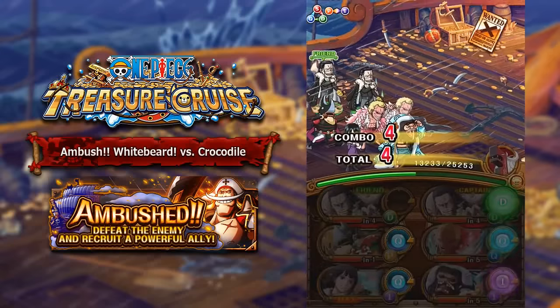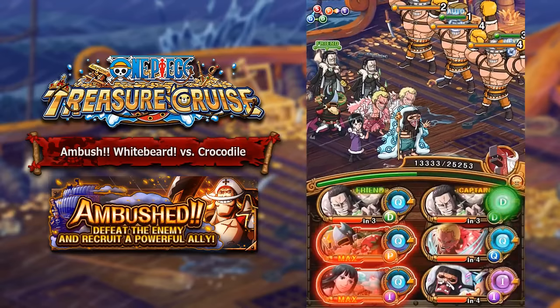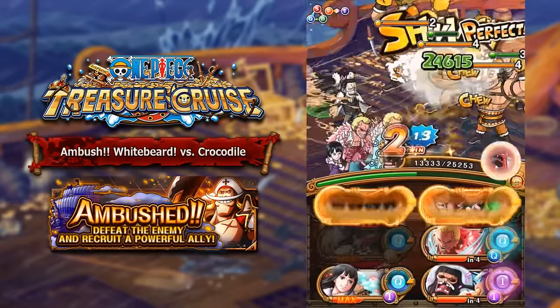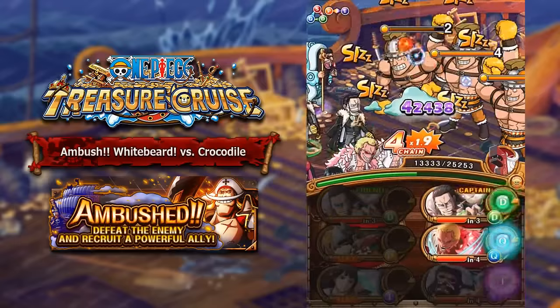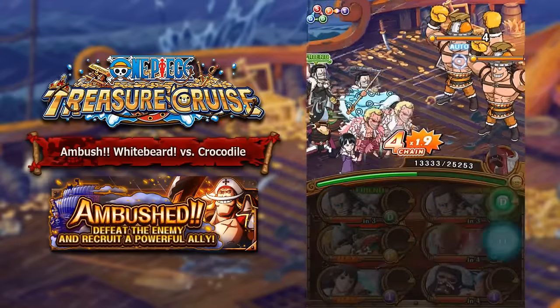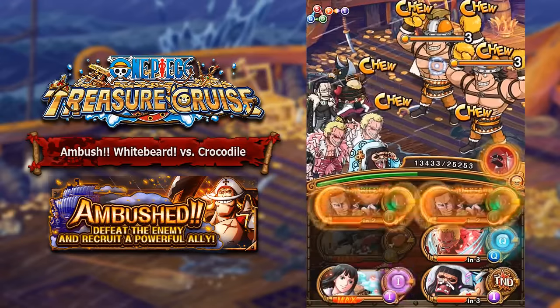This team actually has a really good answer to Stage 4, and that is Nico Robin, because she'll go ahead and deal 1,000 fixed damage. All of the Stage 4 characters have 10 HP, so having a character that does fixed damage is super useful. Also, because she knocks your HP down to 1, that helps out with your Crocodiles.